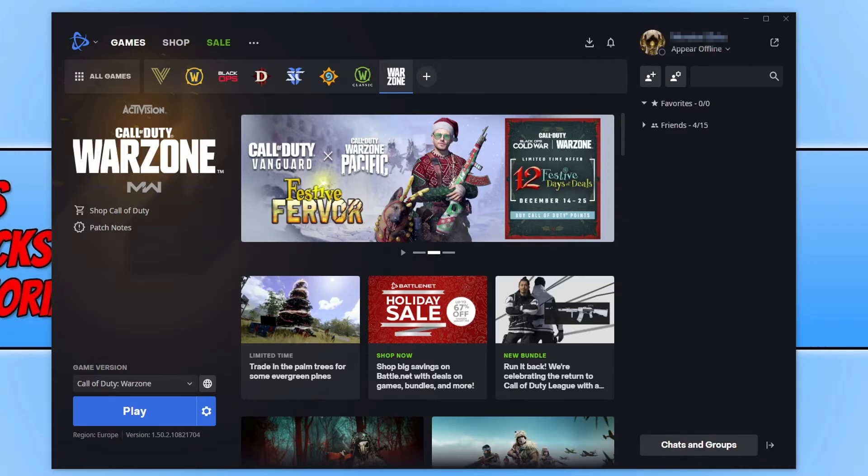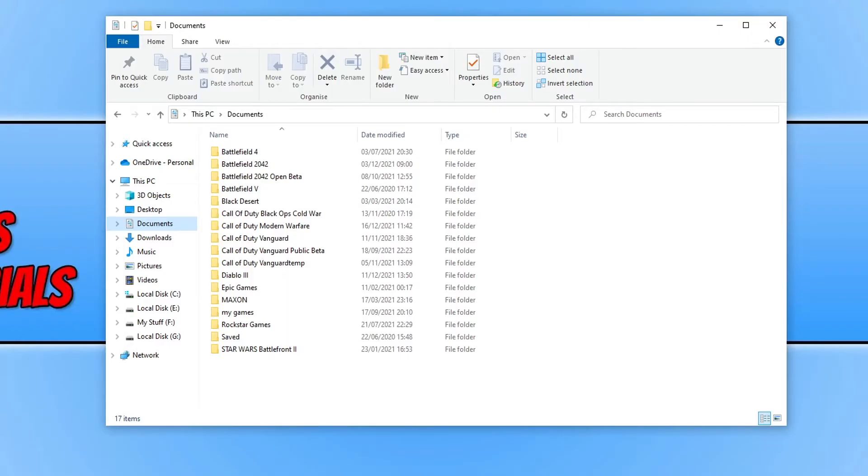Launch the game and see if that fixes the error. If it didn't, close down Battle.net, open File Explorer, go to your Documents folder, and find the Call of Duty Modern Warfare folder. Right click on it, go to Rename, and type 'backup' on the end of the folder name, then press Enter. Launch the game — this will create a new settings file and profile folder, meaning you will lose your current settings. However, if a setting was causing the error code, this is a fast and easy way to resolve it. If it doesn't resolve the issue, you can delete the new folder and rename the backup folder back to Call of Duty Modern Warfare.